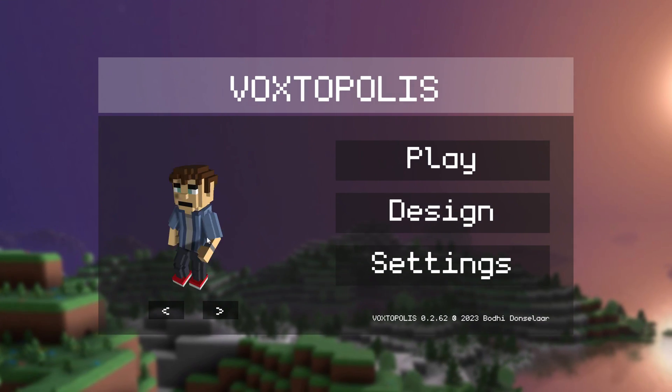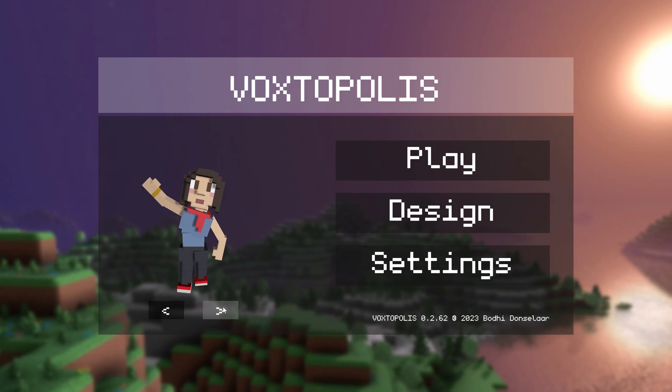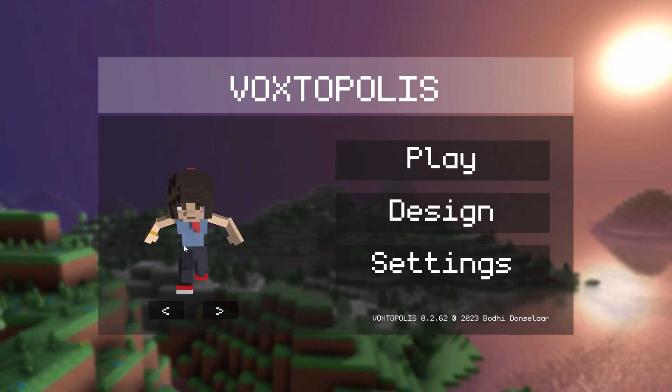Hey everyone! Here is some footage of the latest Vox Topolis build. There are now two selectable characters. You can drag them around and they will follow your mouse.